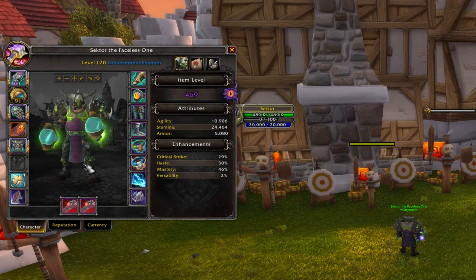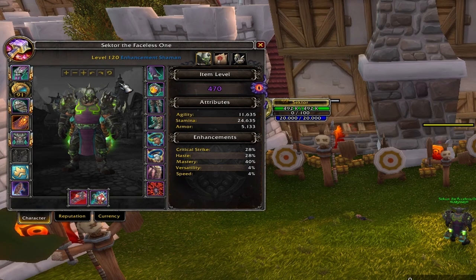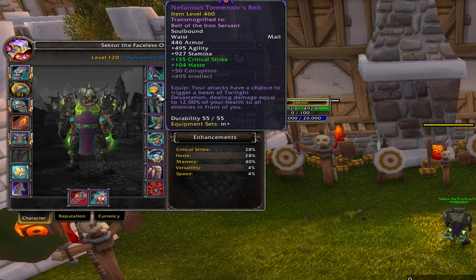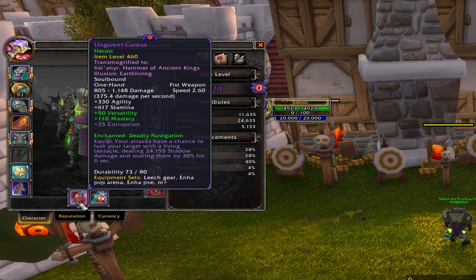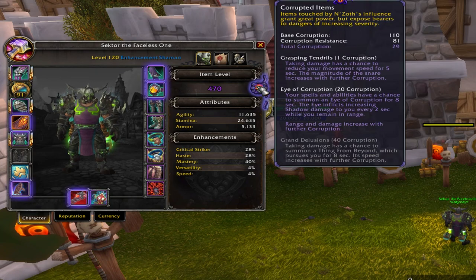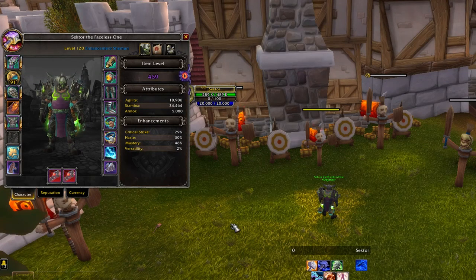For Mythic Plus, the best corruption is Twilight Devastation rank 3 — I have rank 1 on hands and rank 2 on belt, which totals rank 3. Followed by one of the Ra-den weapons plus Mind Flay bracer, totaling 29 corruption. That's pretty fine for Mythic Plus.